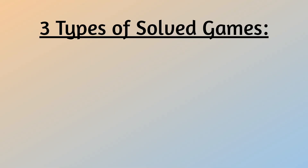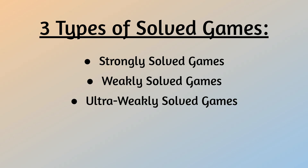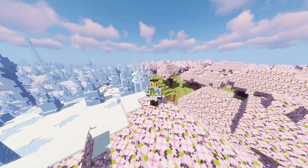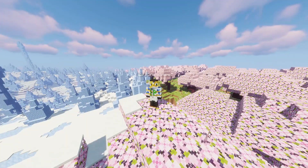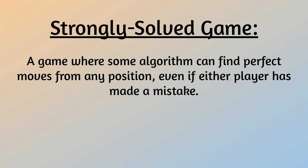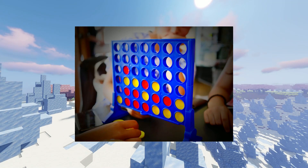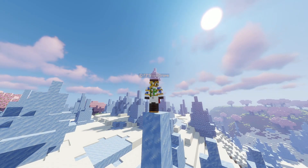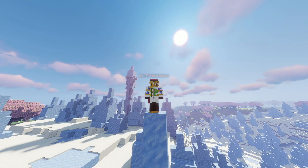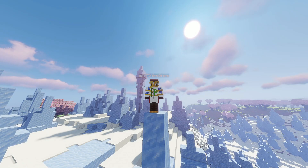There are three different types of solved games: strongly solved games, weakly solved games, and ultra-weakly solved games. A strongly solved game is a game where some algorithm can find perfect moves from any position, even if either player has made a mistake. For example, Connect Four is a strongly solved game — an algorithm can find perfect moves for either player.